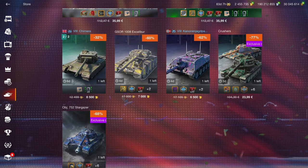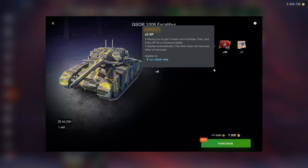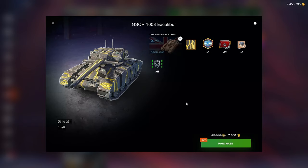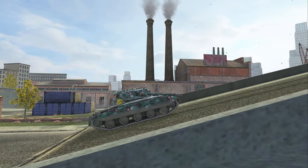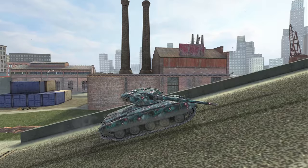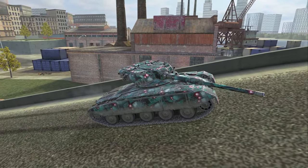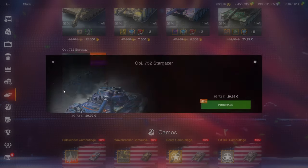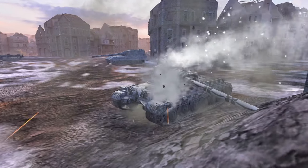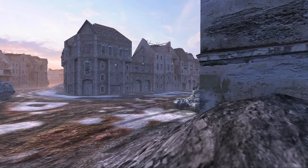Then we have the G-Saw at 7,000 gold — pretty solid bundle with equipment and times-5 XP. I reviewed this vehicle last week so check last week's shop review for more on that. The Crushers are a waste of space and the Canoniac Panzer isn't really that great either. The Object 752 I also made a specific video about already — it is an excellent vehicle.